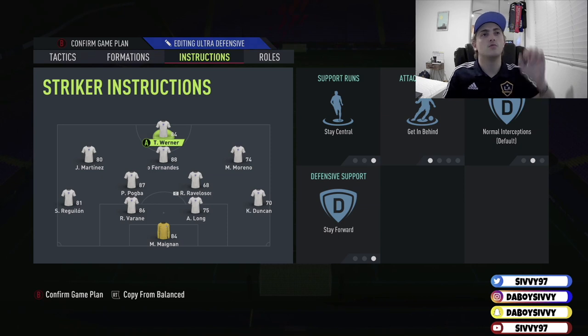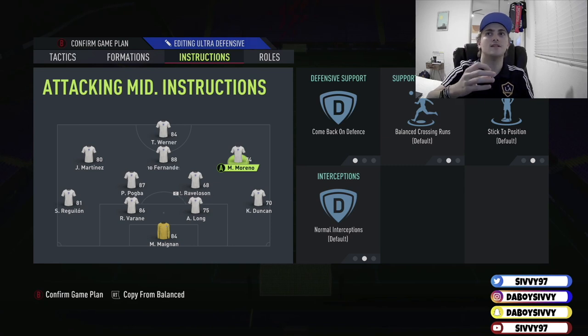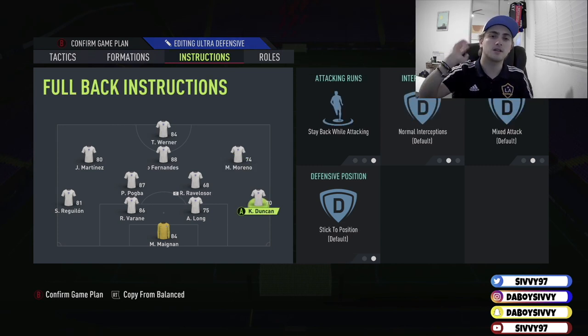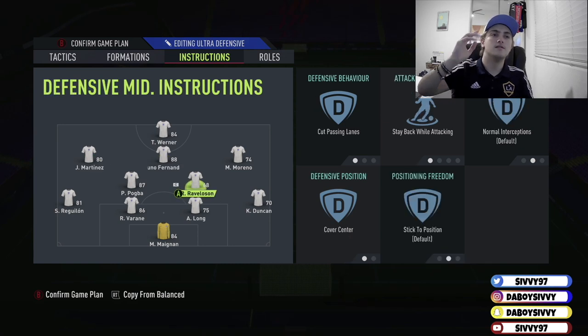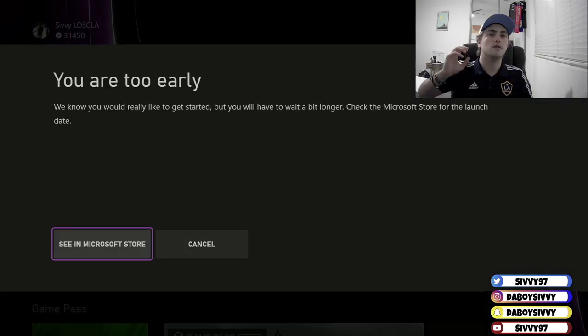Into the instructions: Timo Werner — you want a fast striker to get in behind. Stay central, get in behind, stay forward on defensive support. You just want him always there to run. Bruno — stay forward. Your CAM always has the best passing on the pitch, so you need him to pass to anyone around. On the wingers, you've got to come back on defence on both of them, normal interceptions — these guys are just going to be pinging up and down the line. The CDMs cut passing, stay back, cover centre on both of them. And then the defence stays back while attacking.